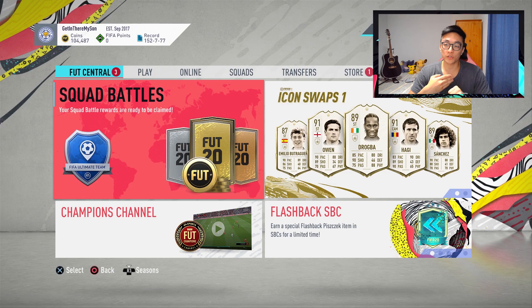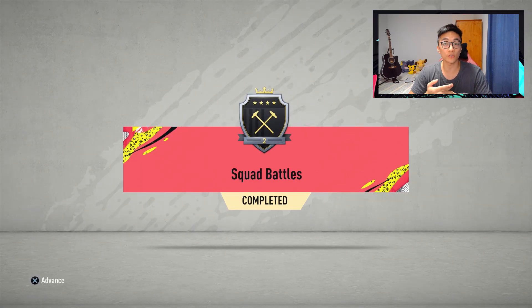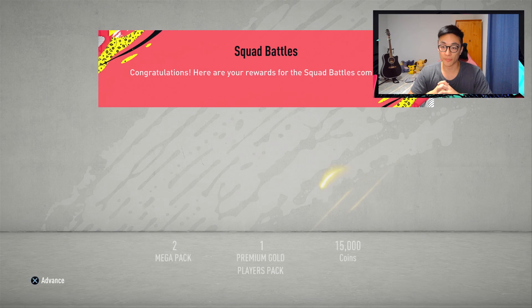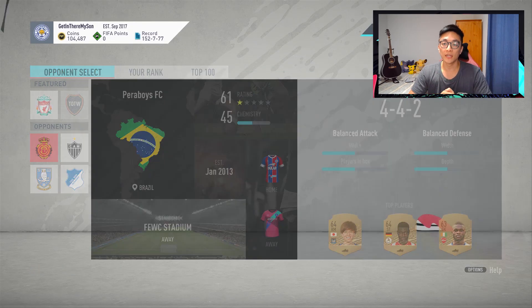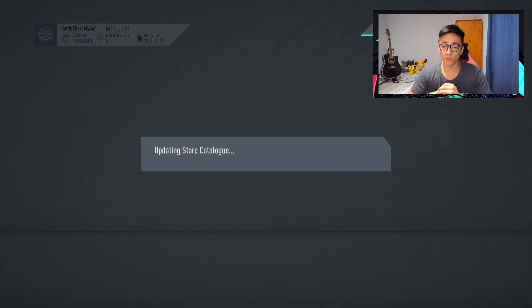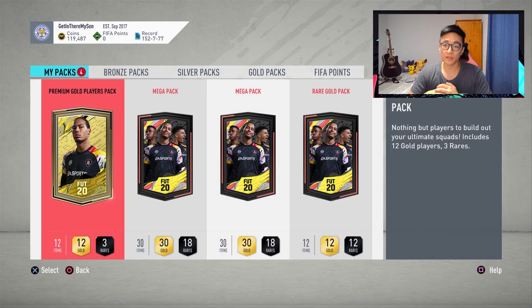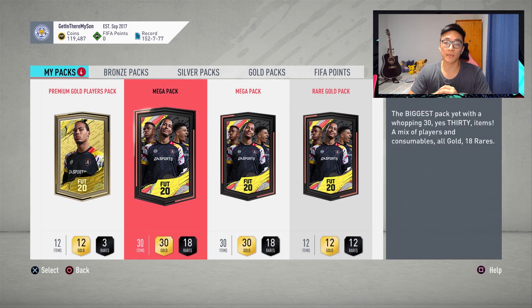However, we also managed to — because we're grinding so many squad battles — we managed to get to Elite 2 of these squad battles, just because we were doing so many World Class 1s over and over again all weekend. So you can see here we got some very nice rewards: two Mega Packs, a Premium Gold Players Pack, and also the Rare Gold Pack for pre-ordering the game as well. So a lot of packs to open — open the Mega Packs first, then we'll see what we get inside.